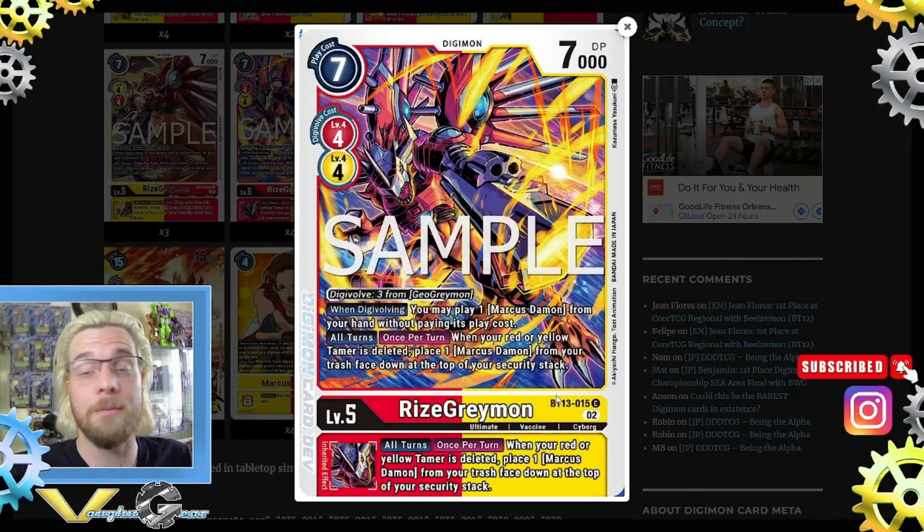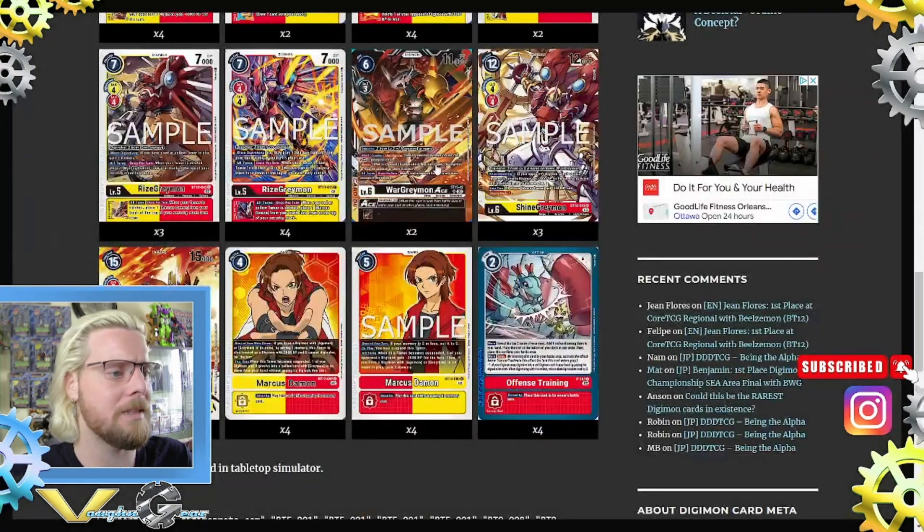Then four Rise Greymon from BT13. Digivolve 3 from Gael Greymon. When digivolving, you may play one Marcus from your hand without paying its play cost. All turns, once per turn: when your red or yellow tamer is deleted, place one Marcus from your trash face down at the top of your security stack. So it does quite a bit of recovery — imagine having them all stacked up. That's ridiculous.